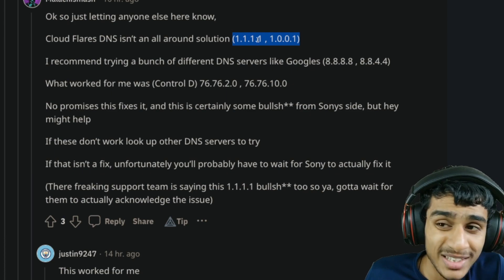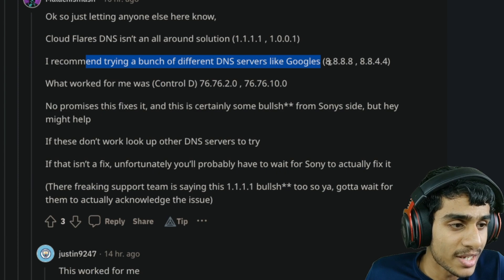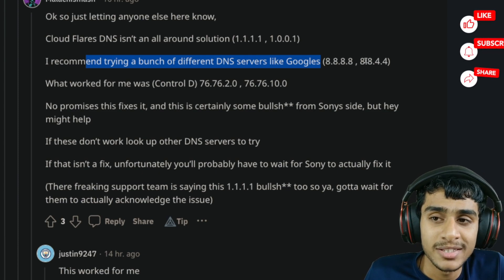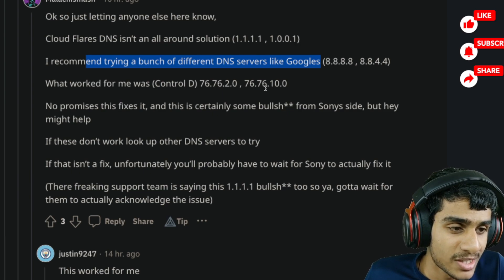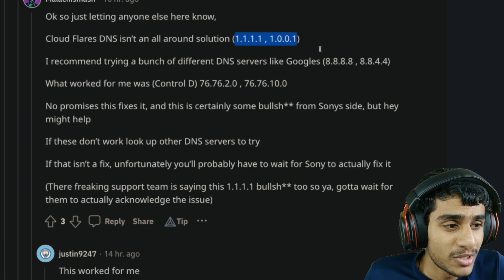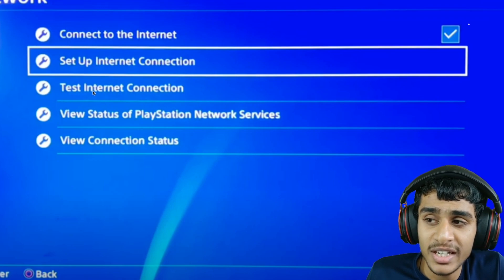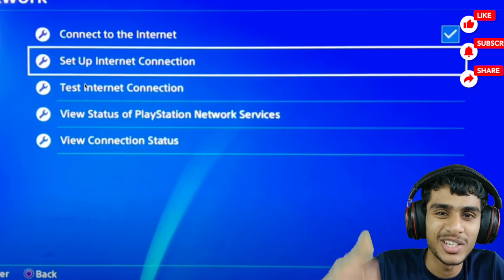Try the 1.1.1.1 DNS first. If that doesn't work, try Google DNS: primary 8.8.8.8 and secondary 8.8.4.4. You can also try 76.76.2.0 as primary and 76.76.10.0 as secondary. Try the first option, then the second, and if both don't work, try the third. After setting your DNS, do not click Test Internet Connection — just proceed and you should be good to go.